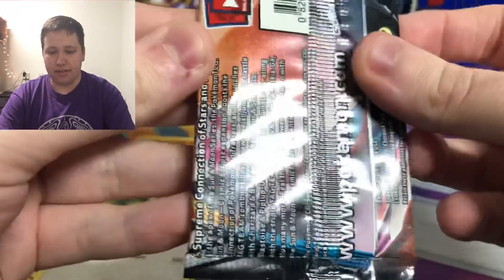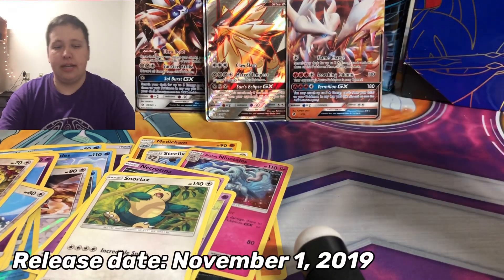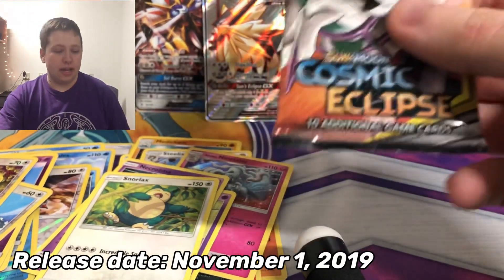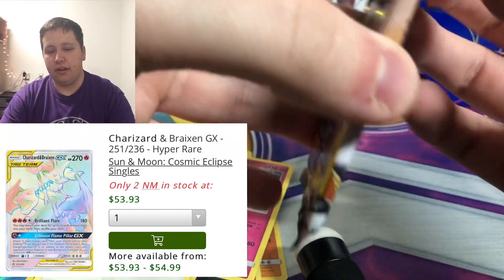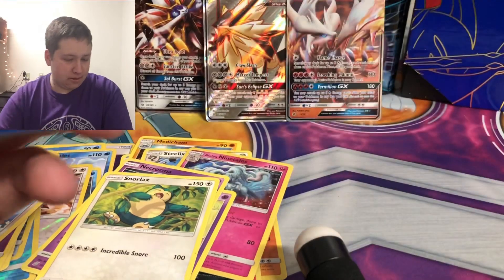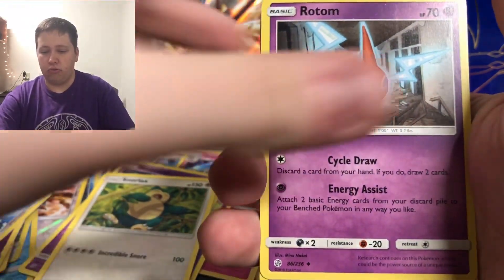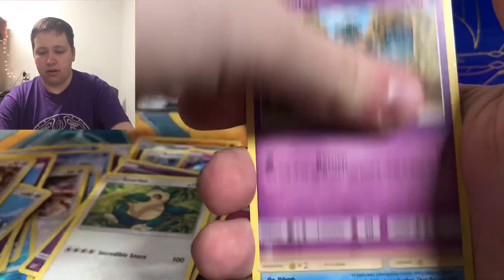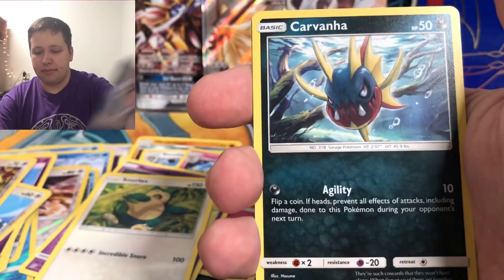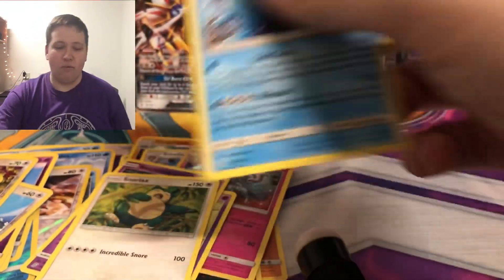Here we have Cosmic Eclipse — the last set in the Sun and Moon era. This set features tag team trainers and character cards, so even if you don't get a white code you can still get something good in the pack. We pull a Fire Energy, Hakamo-o, Rotom, Talonflame, Teddiursa, Gullet, Dewpider, Helioptile, Carvanha, a Piplup character card, and then a Walrein regular rare.